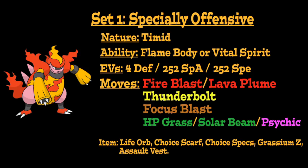For the moves, our main Fire-type attack is going to be either Fire Blast or Lava Plume. Fire Blast for the greater power it provides, but Lava Plume is another interesting option as it has a greater chance to burn opponents, which can be very useful. We're then going to run Thunderbolt and Focus Blast as really good type coverage options. And for the last move slot, Hidden Power Grass or Solar Beam — if you use Grassium Z, this completely ignores Solar Beam's charge turn and gives you a ridiculously powerful Bloom Doom. You could also run Psychic for a more unique coverage option.